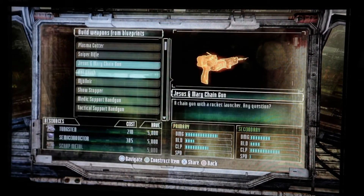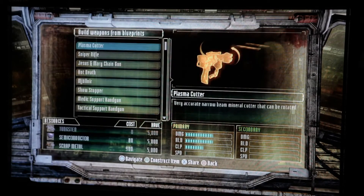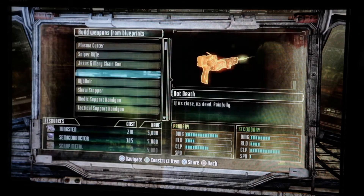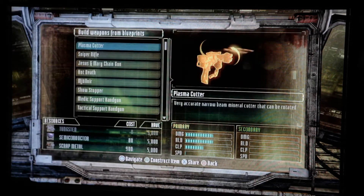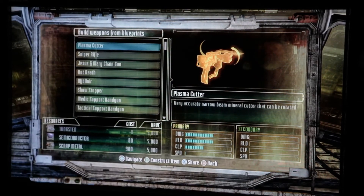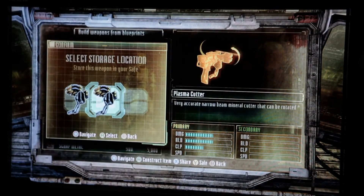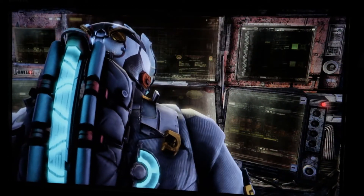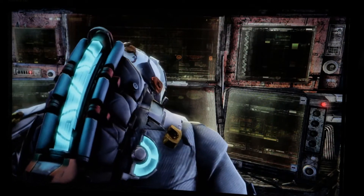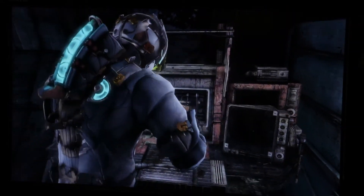Blueprints are schematics that allow you to build guns in one click. You just go down the list, find the gun you want, and boom, you've got it. So on the list — chain gun, hot death — if you wanted to build a plasma cutter, all you really need is to have the resources to do it. It looks like I do, so I go boom, let's build it. He says okay, let's put it here. And now he's building it. And then you step out of there and you literally have that gun ready.